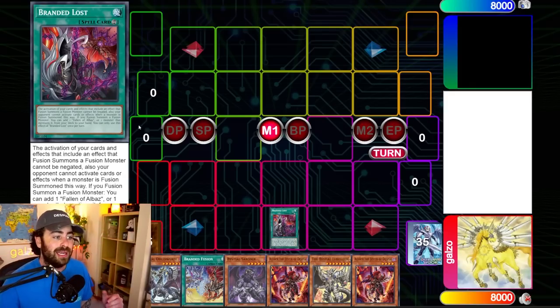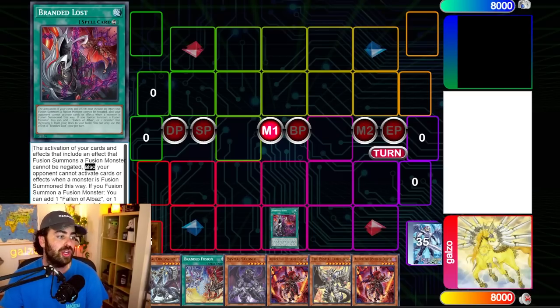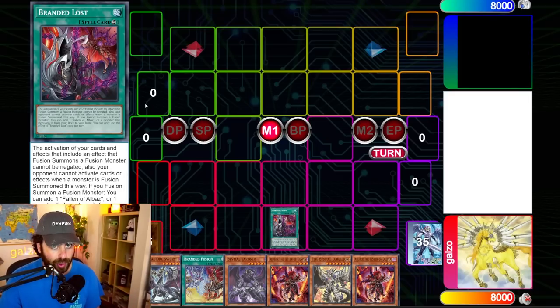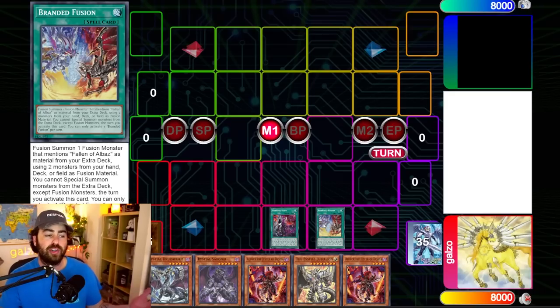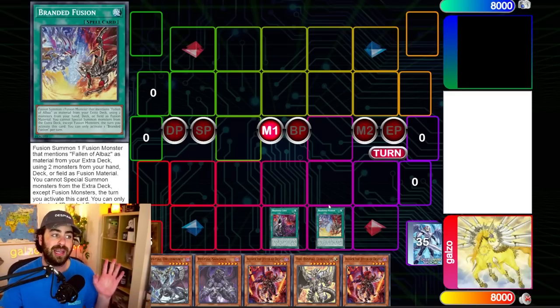Branded Lost isn't such an easy card to understand. It says that the activation of your cards and effects that include an effect that fusion summons a fusion monster cannot be negated. Also, your opponent cannot activate cards or effects when a monster is fusion summoned this way. The first window your opponent can respond is the activation of Branded Fusion itself — you can Ash Blossom Branded Fusion because Ash doesn't negate the activation of a card, which Branded Lost prevents; it only negates the effect. Cards like Skill Drain that negate the activation cannot be activated against Branded Fusion.